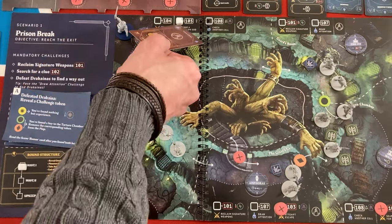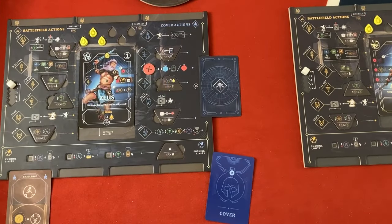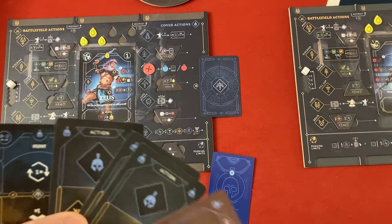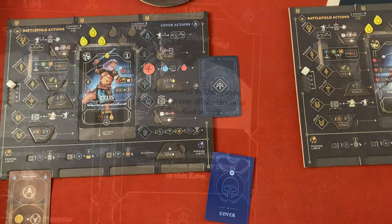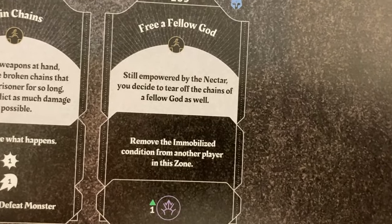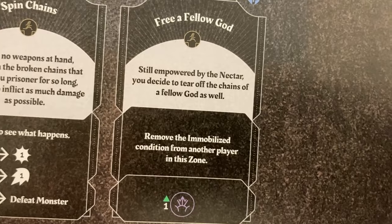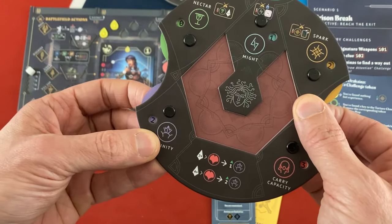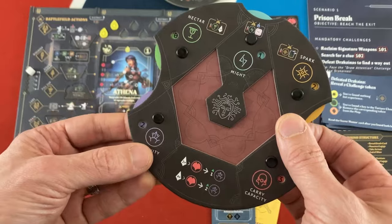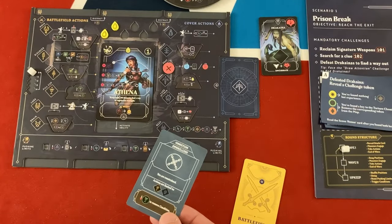It says: 'Still empowered by the nectar, you decide to tear off the chains of a fellow god as well. Remove the immobilized condition from another player in this zone.' Zeus goes up to two divinity - you generally need four or five to level up, and you have to take the rest action to do that. Athena is now free to act and didn't have to use up her own nectar.